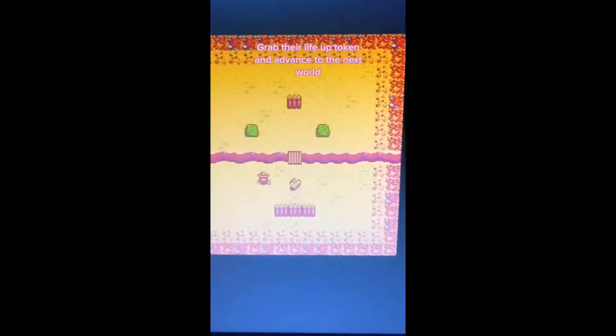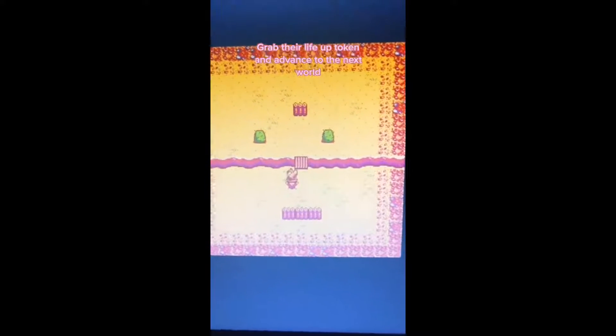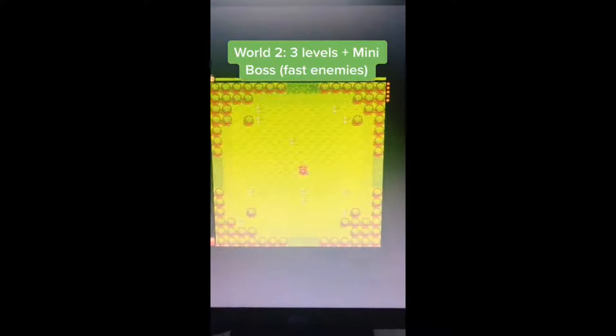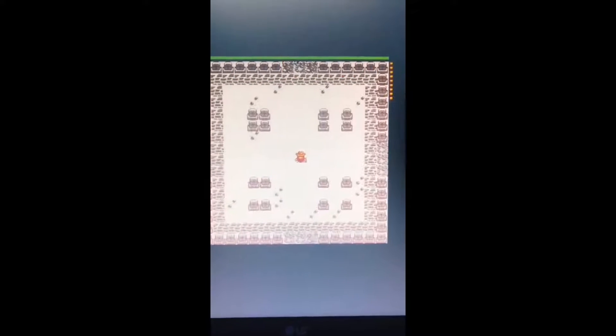After defeating a mini boss, you can get their life-up token and advance to the next world. There are three worlds total. World one has four levels before a mini boss fight, world two has three levels before their mini boss fight, and world three has faster enemies.